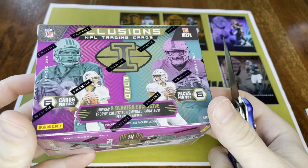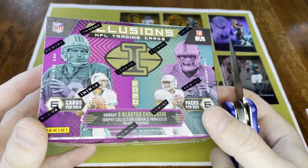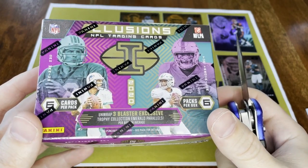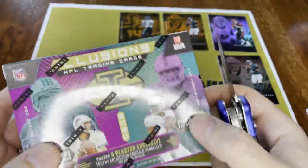Now let's get into the blaster box. This one has emerald parallels — the cello pack looked like it had orange parallels. The blaster is 36 cards, six cards per pack, six packs. Let's see if we can get anything good in here.